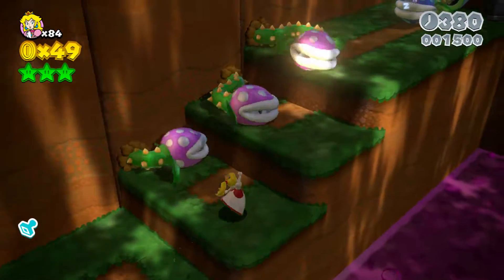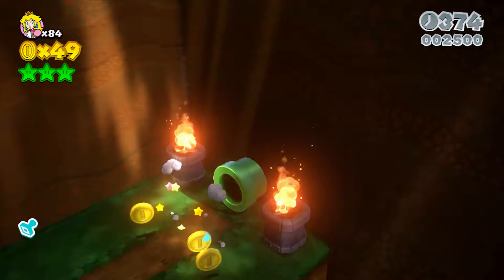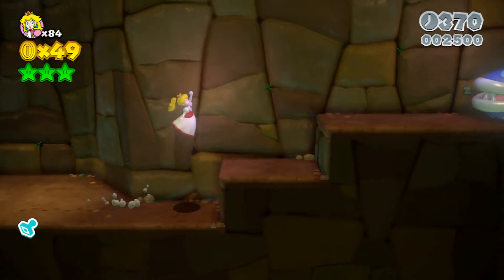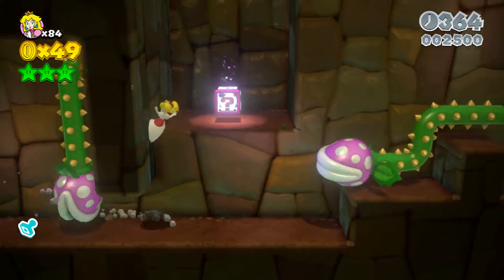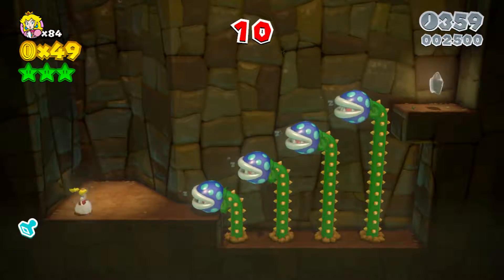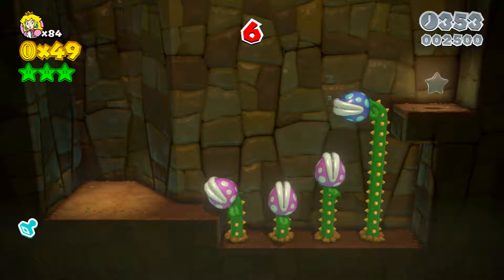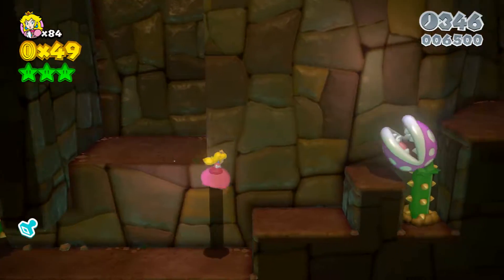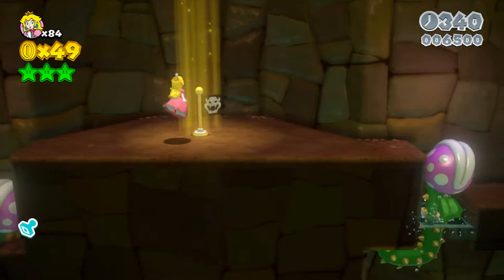Peach has that little floating jump, and it's really useful for this first star right here. It's really hard to get without some kind of extra ability — maybe the cat suit would work — but it's hard to do on its own. The star is inside this mystery box. You hop off this wall, get in there, and these guys can be lined up like this. You have to jump just right on them, and sometimes you need just enough of that little boost Peach does — there you go.